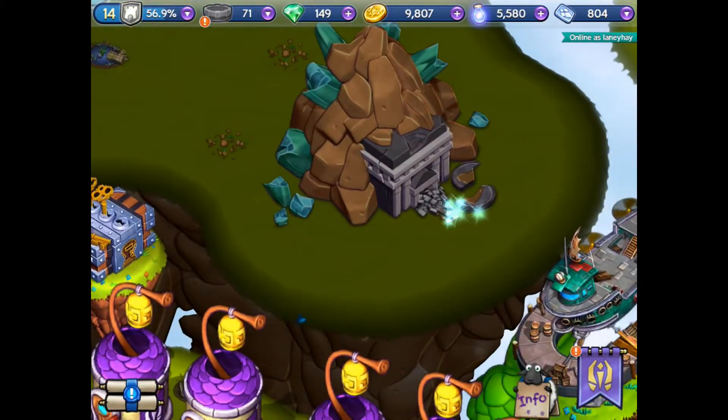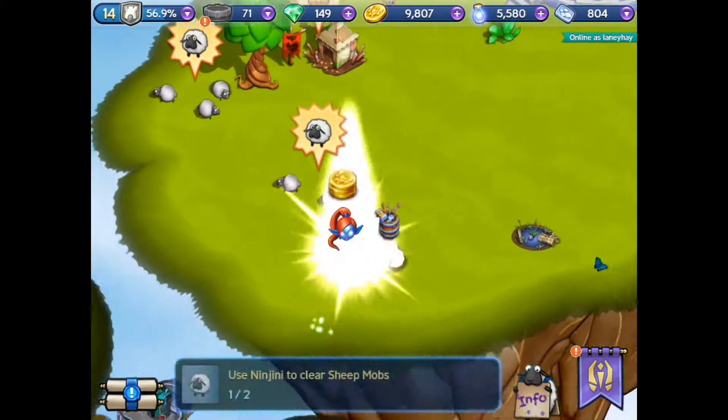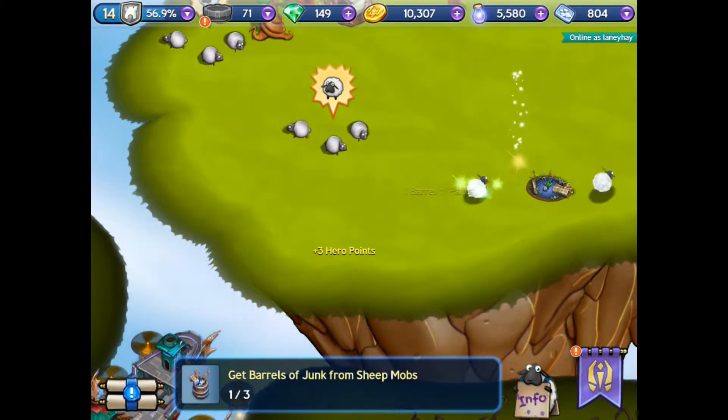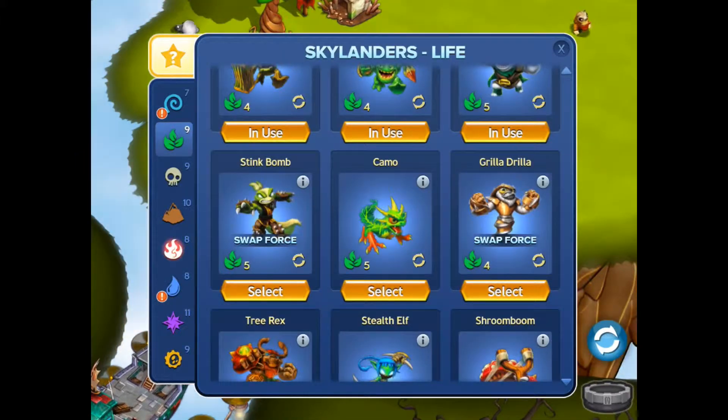Moving around now - these are islands I can get to unlock. Here's my air island. The sheep are escaping! We've got two there.